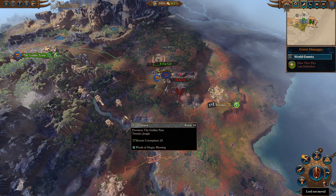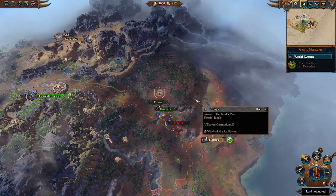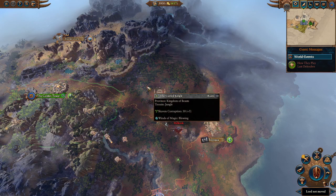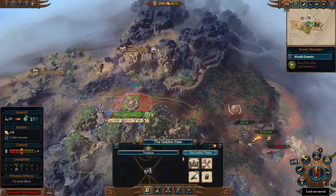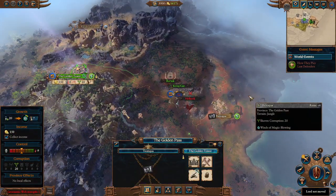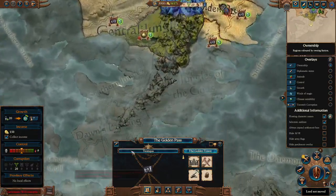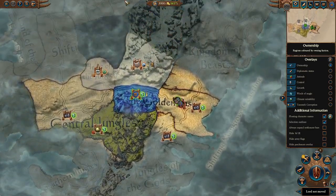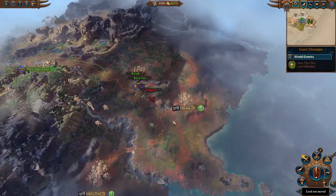Hey guys, welcome to a new campaign starting on the channel very soon - it will be a Kroq-Gar let's play. I talked about it on some live streams that I wanted to beef up the content I was releasing, so I reached out to the community. One suggestion that stuck out was Kroq-Gar's campaign because he has a pretty difficult start - he begins in a minor settlement with Kairos to the south, green skins, dwarves, and Skarbrand nearby.